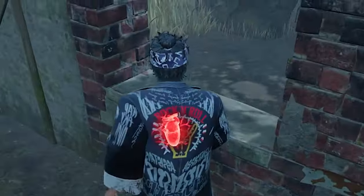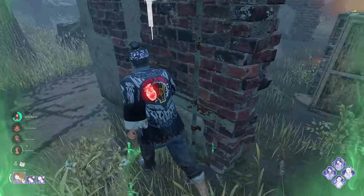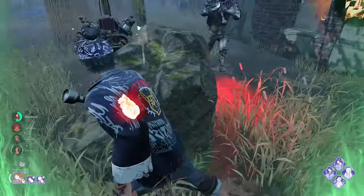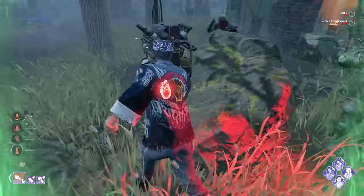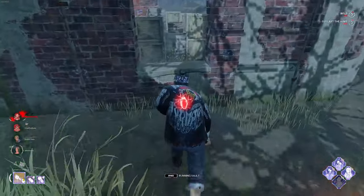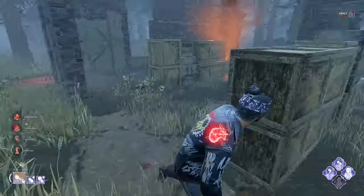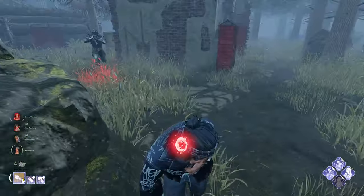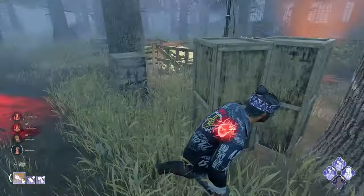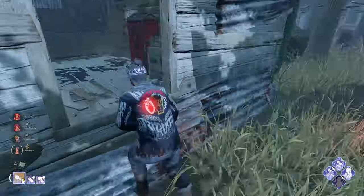We're gonna have to path the loop here. Take the window. Spin it round. I guess we'll just take a hit off the Knight here — that does lose us our Adrenaline stacks, which is pretty irritating. But it does mean we can just run towards the shack quite confidently. The Knight can't chase us while his guard chases us.